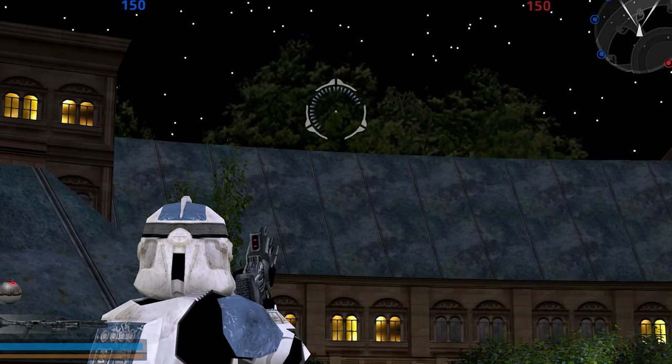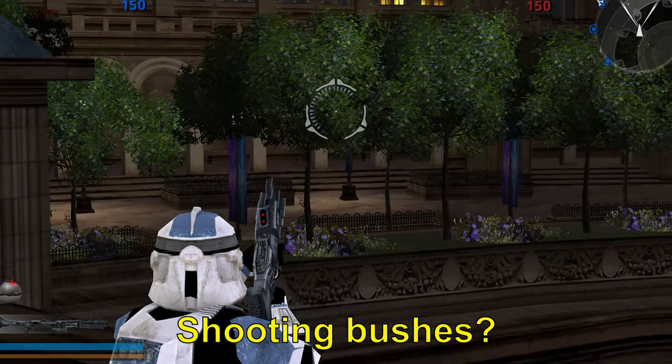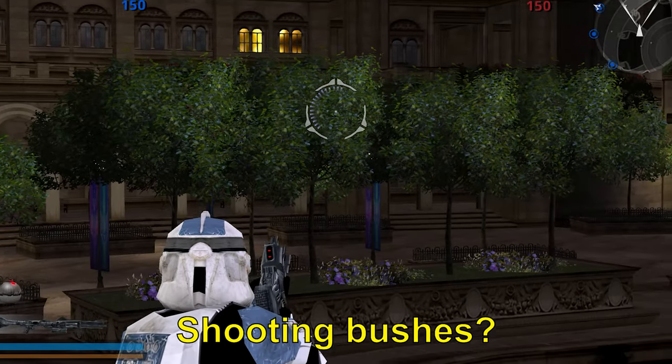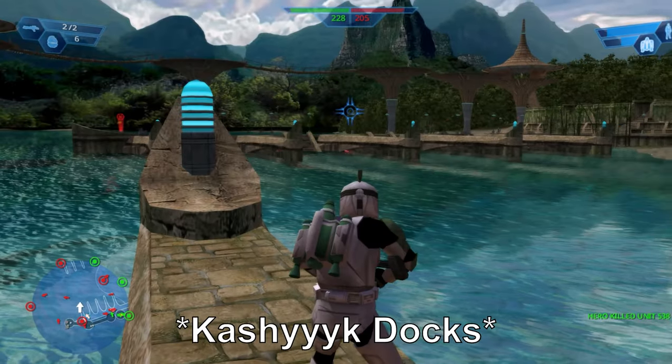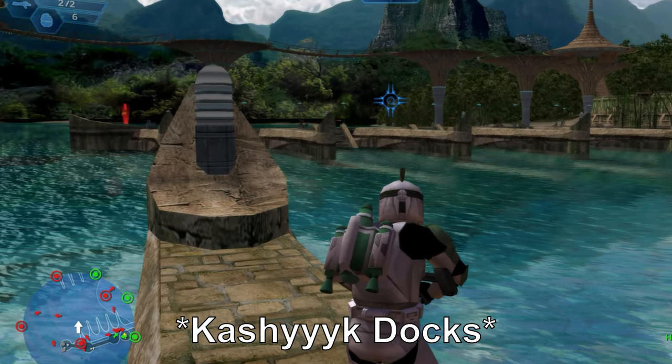NPCs struggle to get up the stairways. Plus, some comments say you can activate fireworks in Naboo — I tried looking everywhere for it but sadly haven't been able to get it going, so if you know, comment below. On a random note, this water port thing from Episode 2 does make its way into the game, but on Kashyyyk docks for some reason.